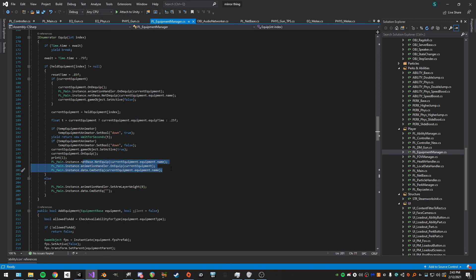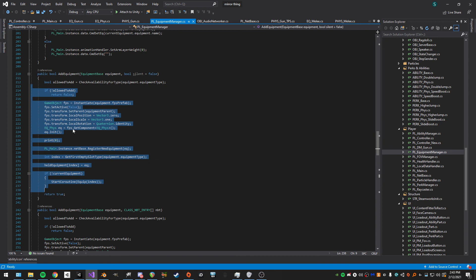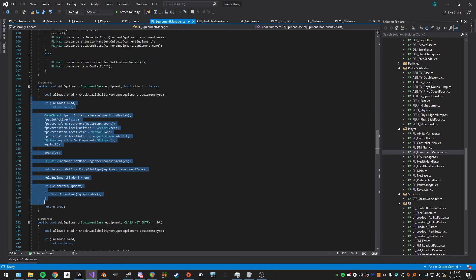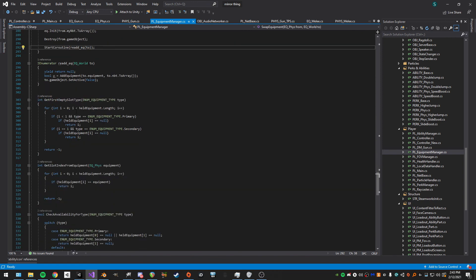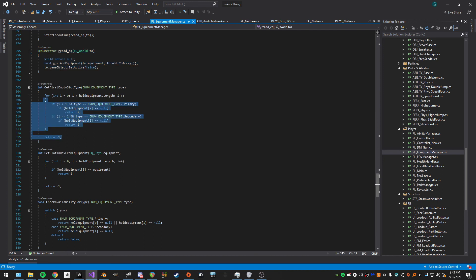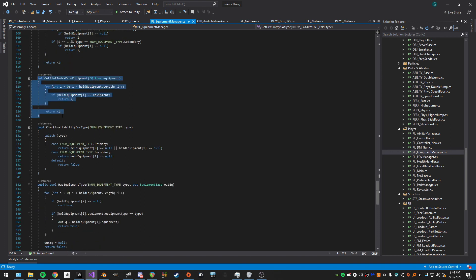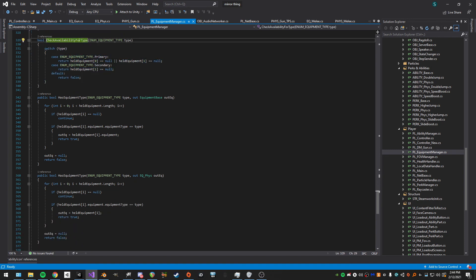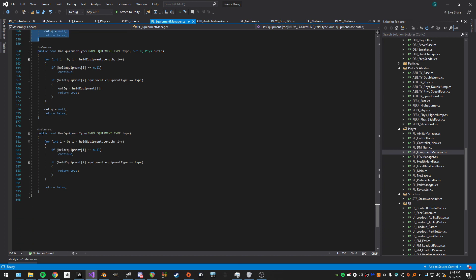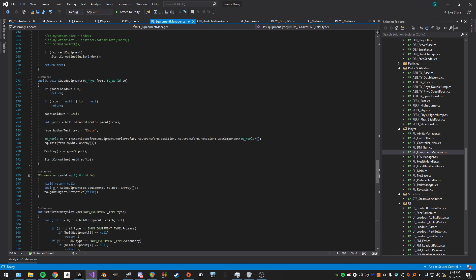Adding equipment basically creates the object and assigns it so we can reference it later. There's an NBT override I don't use. Swap equipment is for the world — if you have an item on the ground and pick it up, it swaps what you're holding with it. First-empty-slot returns the first empty slot of that equipment type. We get the index for the equipment, check availability, and check if we already have that kind of equipment.